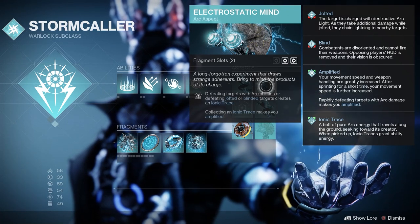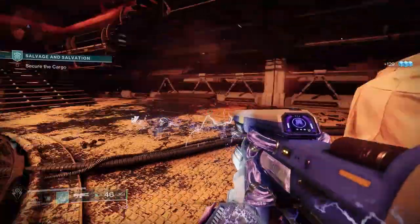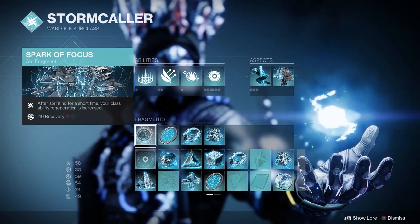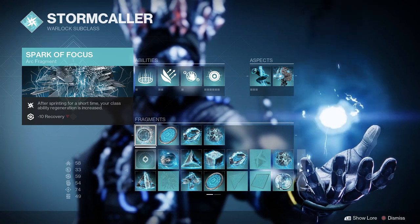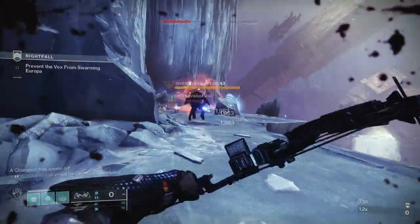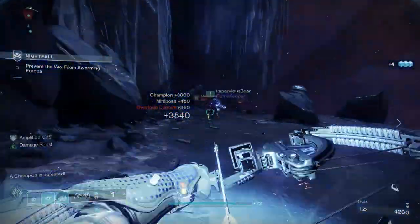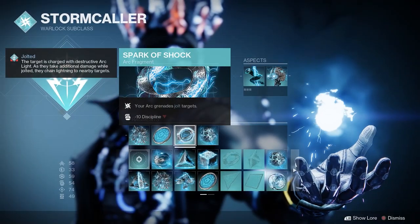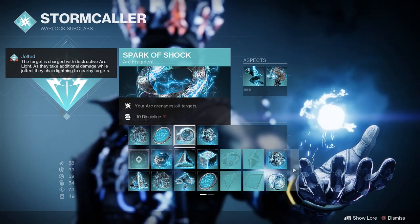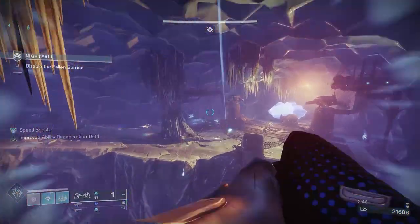I tested the new Lightning Surge aspect for the Warlock and it's super cool looking and effective, but it's more beneficial for the build having the other two. Now let's talk about fragments. First I have the Spark of Focus — after sprinting for a short time your class ability regeneration is increased, so we'll get a rift back even faster. Next the Spark of Magnitude — your lingering arc grenades have extended duration, benefiting our pulse grenade but also lightning and storm grenades. Moving on to the Spark of Shock — your arc grenades jolt targets, and defeating jolted targets creates ionic traces with one of our aspects. And the last one is the Spark of Discharge — our weapon's final blows have a chance to create an ionic trace, so more ionic traces for our abilities.